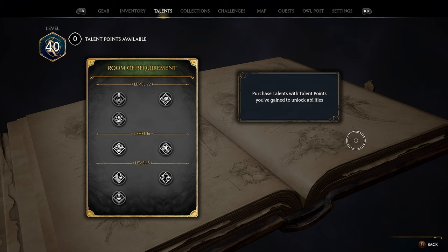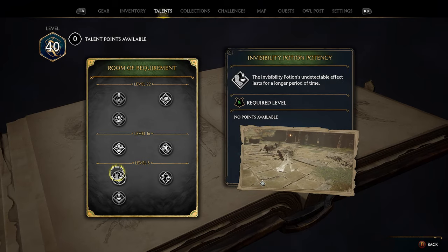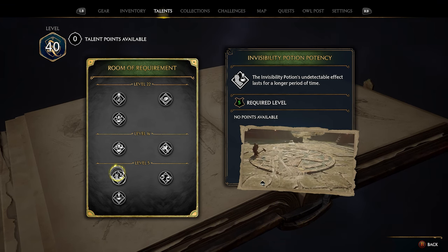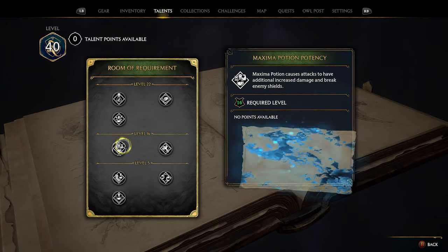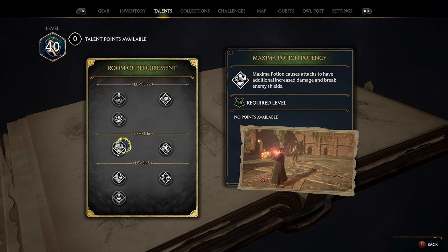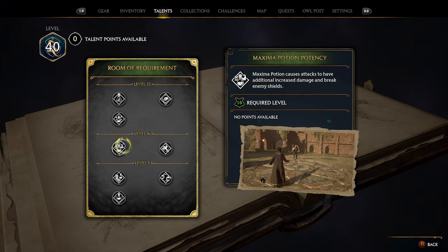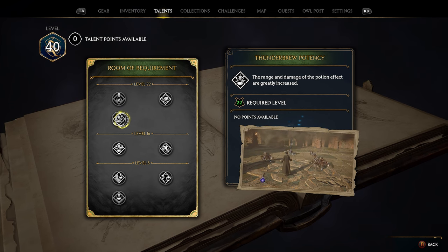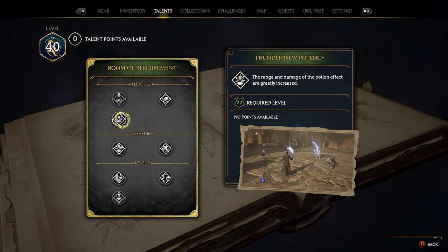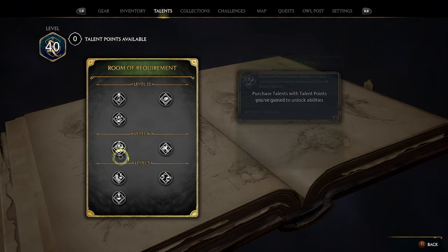Moving into the Room of Requirement — on this playthrough I didn't upgrade any of these, but there are three I think are pretty useful. First is Invisibility Potion Potency, which increases your time invisible. Second — and probably the most useful — is Maxima Potion Potency: while using this potion you'll have increased damage and can break enemy shields significantly easier. The last one, unlocked at level 22, is Thunderbrew Potion damage, which is extremely powerful and will let you take out pretty much any nearby enemy. These are the three I recommend in this section.